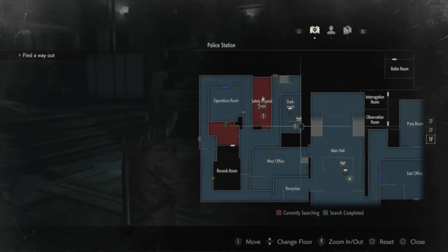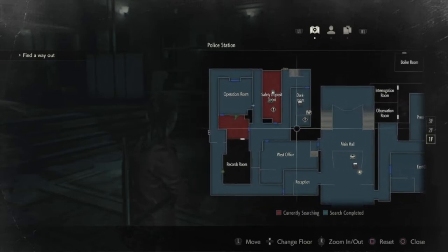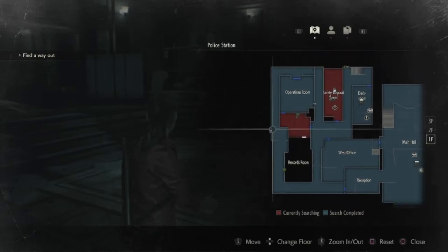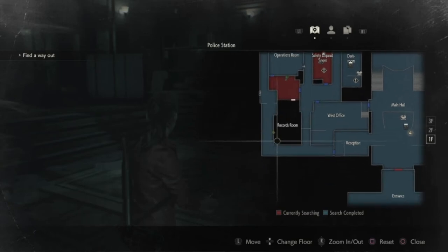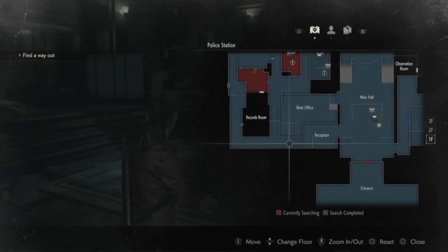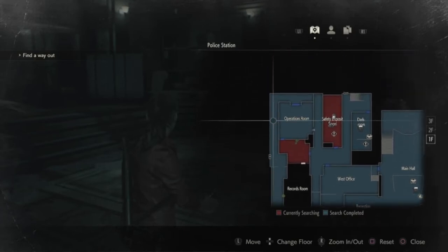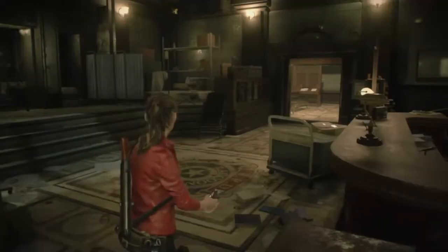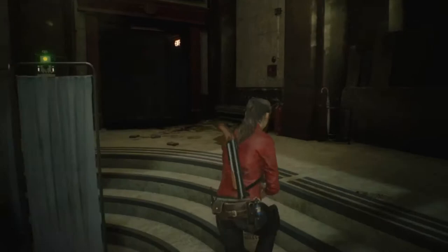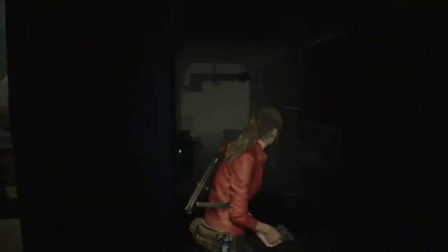We're just gonna do a quick sweep — grab a few things I've missed, board up this window, just make my life a little easier. I'll probably clean out this whole hallway because you're gonna be running through this at some point. But first I've got to pull my ass back through these zombies to pick up some boards to go deter other zombies.